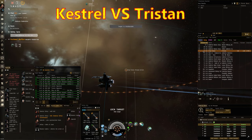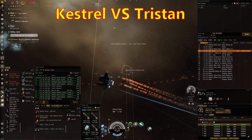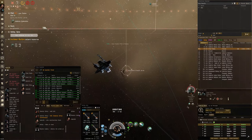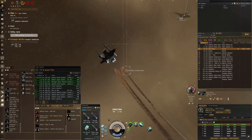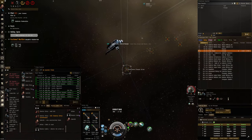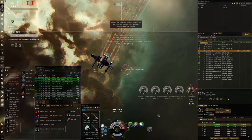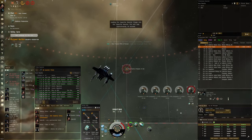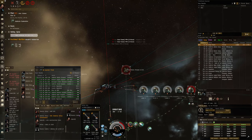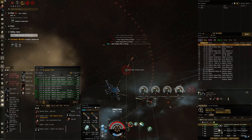In this fight I'm up against Mr Chad Flame in his Tristan. I'm pretty sure he was expecting a dual web scram kiting Kestrel, because he had his blasters with null already pre-loaded and a neut — so I caught him off guard. It took a while for him to get his drones out onto me. By that time I'd already done significant damage; if he'd put his drones out straight away it probably would have forced me off and been a much closer fight. But kiting Kestrel surprise attack — good fight mate.